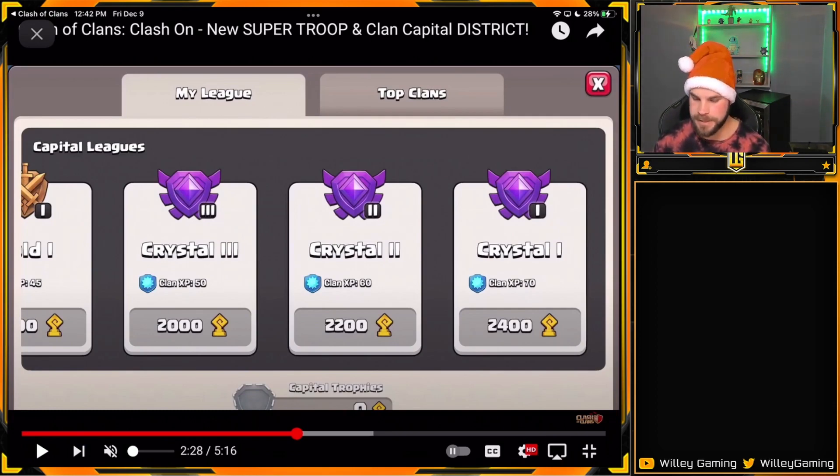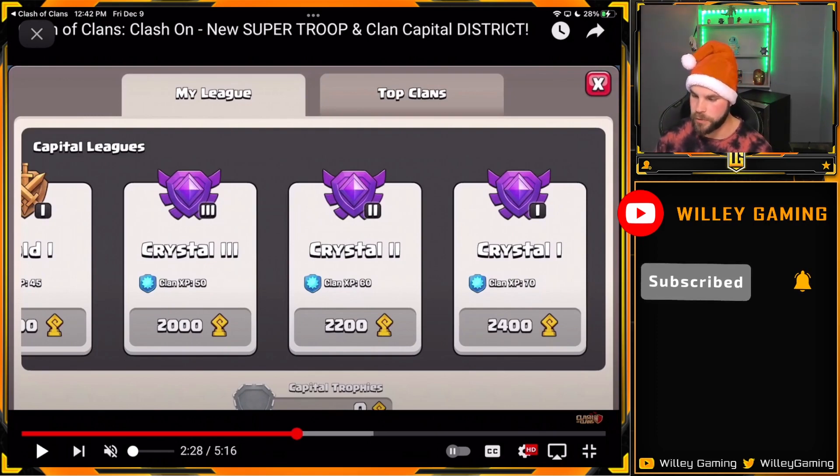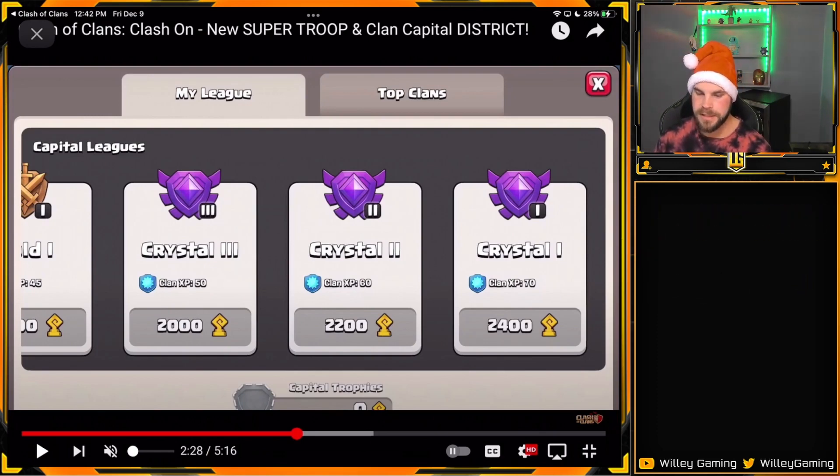I don't know exactly how the clan XP is going to work. You can see it says 50, 60, 70 for the lower leagues and it goes up, but I don't know if that's for the whole raid weekend or per district — they don't really address the clan XP too much. I'll have to wait and see how that ends up working out, but any extra clan XP for clans to level up is a good thing.